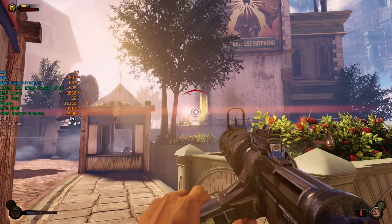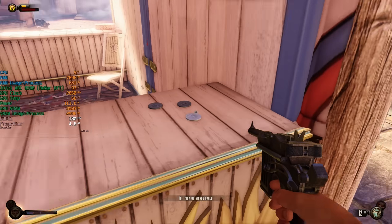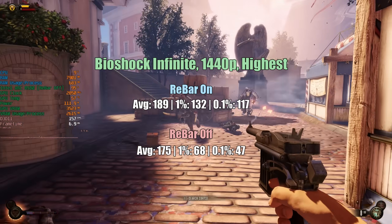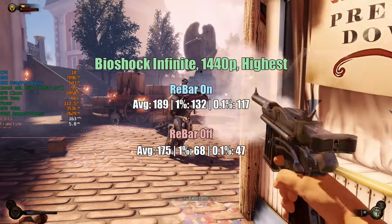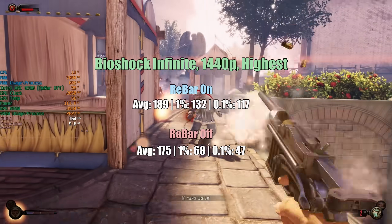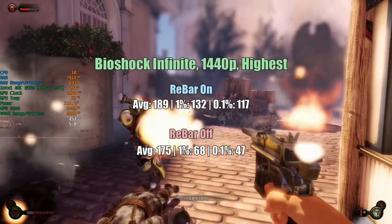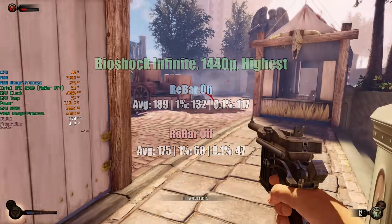Next up we have the older Bioshock Infinite — probably one of my favourite games and definitely my favourite in the series, though that may be a bit of a controversial opinion. With rebar on, we see 189 FPS with a 1% low of 132 and a 0.1% low of 117. When disabling rebar, it's certainly not as bad a hit as Baldur's Gate 3 — we're seeing 175 — however the percentile lows are affected, so it's going to be a little more stuttery and not as consistent, but still probably playable.